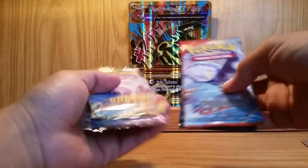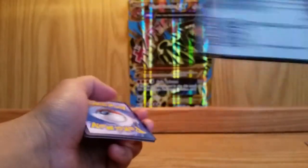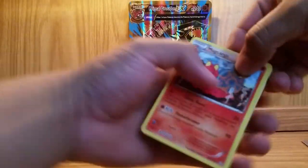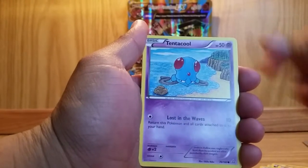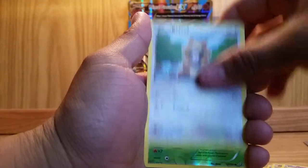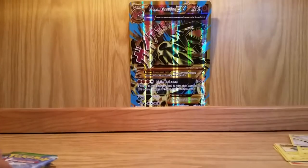Let's start with Primal Clash and we'll leave Ancient Origins for last. Here it is — has a Kyogre on the front. Give you guys a code card, do the card trick. Let's get this started. We start off with a Magcargo, Mr. Mime, Rough Seas, Rhyhorn, Tentacool, Electrike, Chinchu, Bidoof — Reverse Holo over Shermish — and Excadrill. Not bad. Set that Shermish aside.